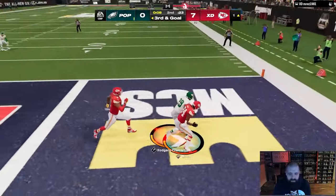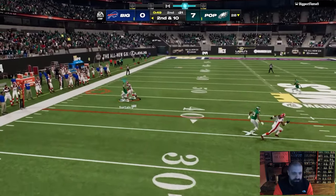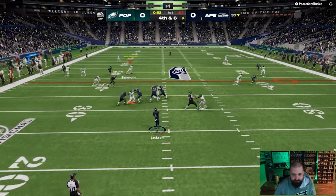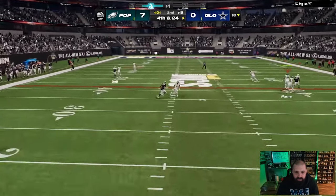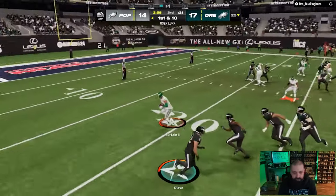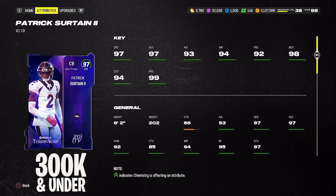If you run more of a zone scheme, you've got Weekly Wild Card Patrick's Retained, but he's better suited as a slot defender because of his zero AP abilities. 6'2", 96 speed, 97 man, 93 zone, 99 press coverage. He gets Pick Artist for zero AP and Flat Zone KO for zero AP in two separate buckets, so you can combine them together. On average he goes for about 160,000 coins.